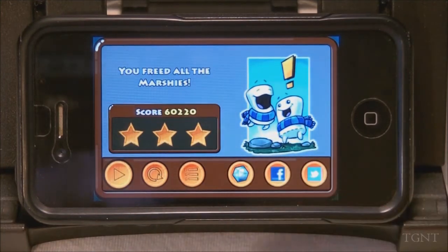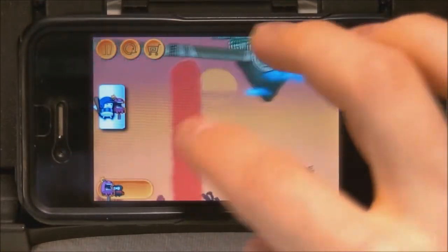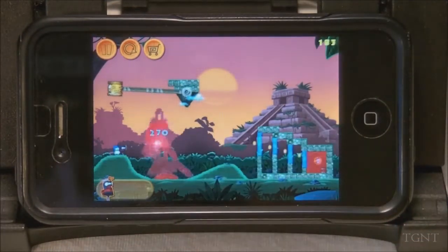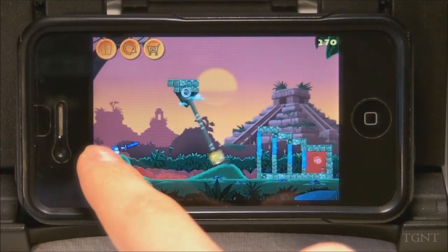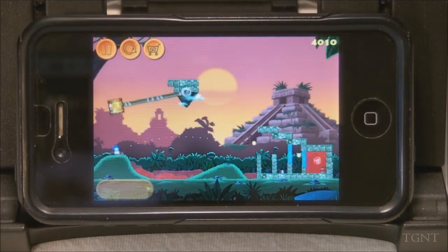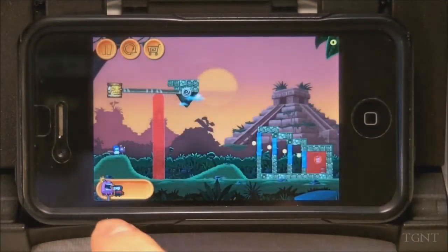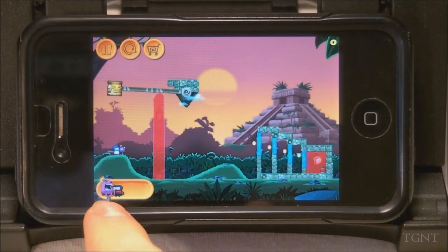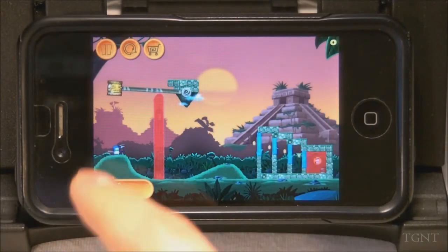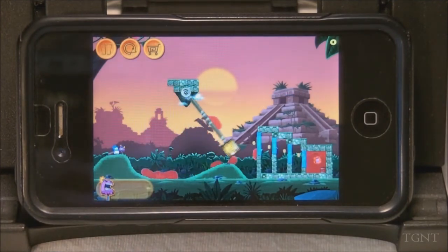Right here we have our friend trapped in jelly, and to get there we have to go through these ice things. There's a pendulum in the way, so what you can do is use the bomb ones to blow that up, then try to get your ninja down in there before the pendulum comes back. Some of the levels are pretty hard — you have to think through before you launch. You can also switch the order of what you're shooting, so now you have your ninja one lined up first. You can just change the order of your marshmallows, which is a nice feature.